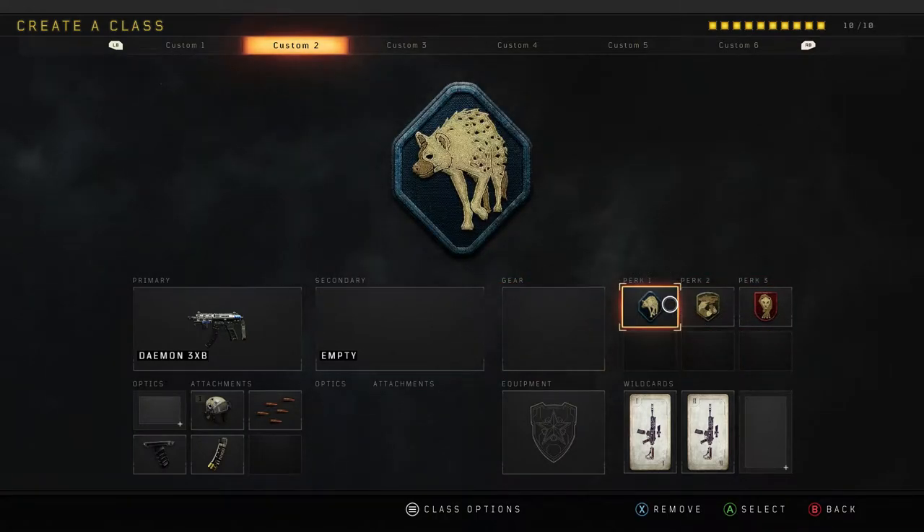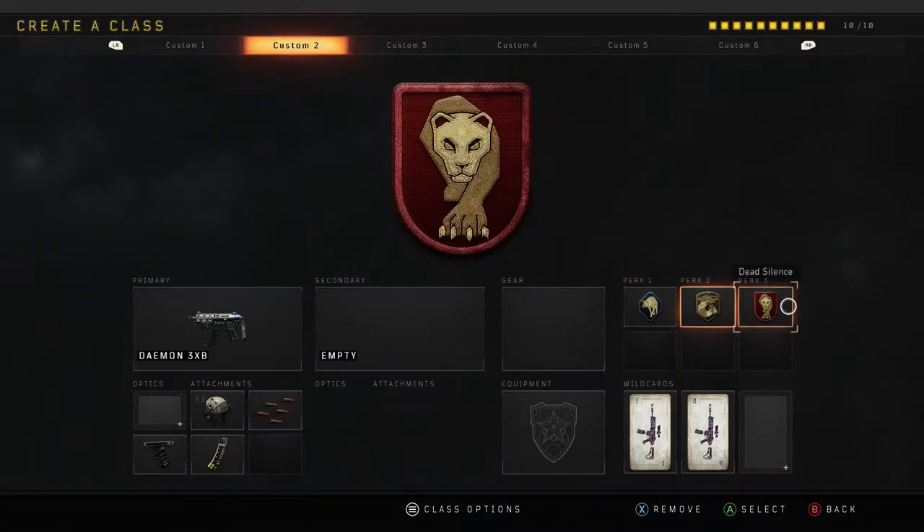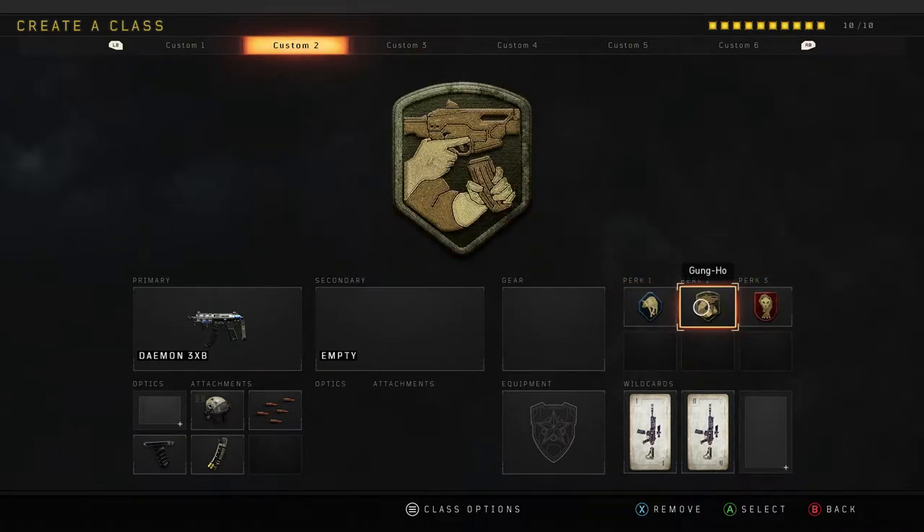The perks I'm running on both of them — you have to use these. The best ones you can use is Scavenger as your number one perk. Gung Ho, not Lightweight surprisingly. I've used Lightweight against Gung Ho and I really do prefer and think Gung Ho is a bit better. And that's on perk 2.